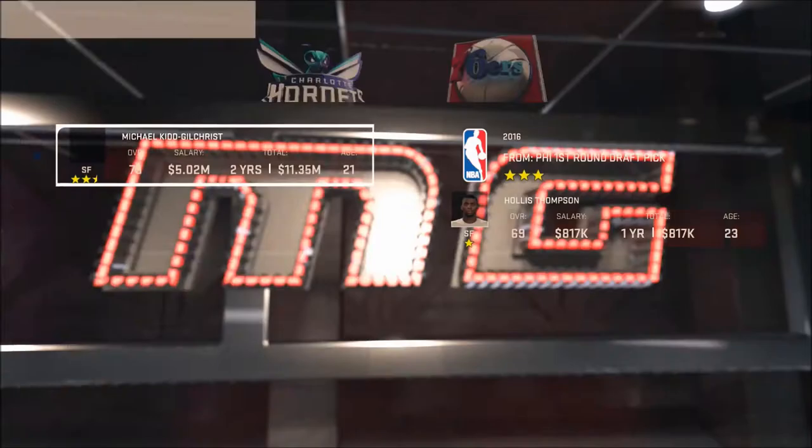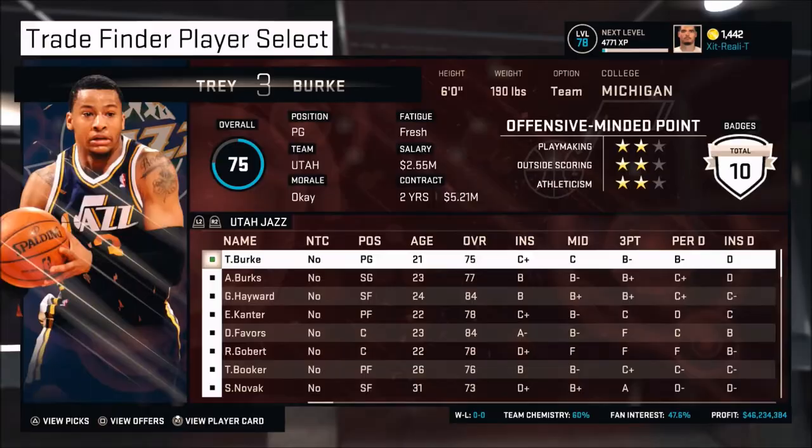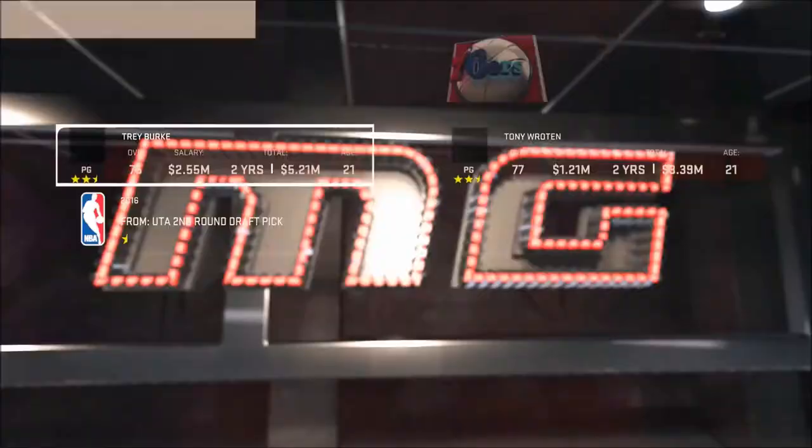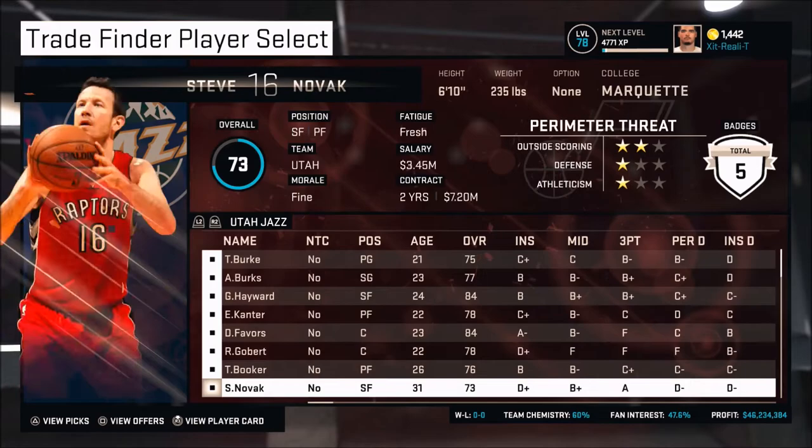I'm just flipping through players that are young who I wouldn't mind adding to my team — Michael K. Gilchrist, Hassan Whiteside at 25, which is kind of on the limit. I could have had a pretty good deal with K. Gilchrist, but I have Henry Sims and a couple of guys who are two and a half stars. And if they're two and a half stars, you can get pretty decent players for them. So we're going to see what we can get for Rudy Gobert.